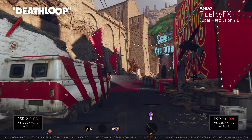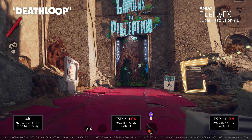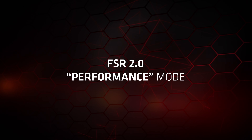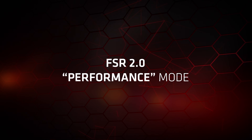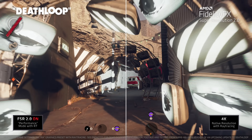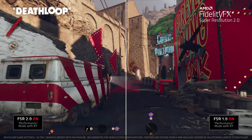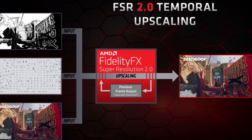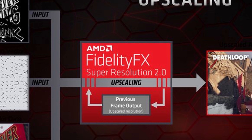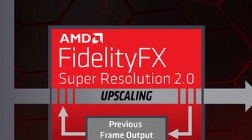Unlike RSR though, FSR 2.0 unfortunately requires per-game, per-engine support. But in titles where it is available, it looks set to be a no-brainer to enable it, simply to get the massive framerate boosts it can deliver over rendering at native resolution. Those who want better image quality should still use it, but maybe at a higher quality setting like Quality or Ultra Quality, or even at an above-native resolution. It's a very exciting update to AMD's upscaling technologies — they aren't without their drawbacks and disappointments, but it looks set to bring AMD's technologies more in line with what Nvidia currently has, and to brace themselves for whatever Intel's about to throw at us too.